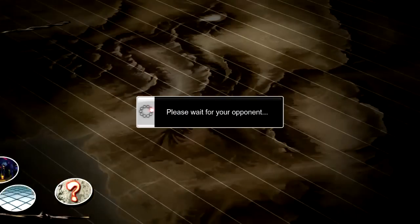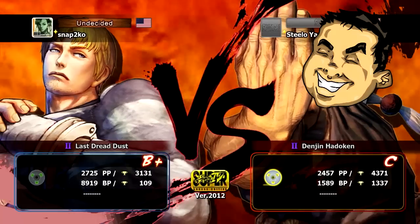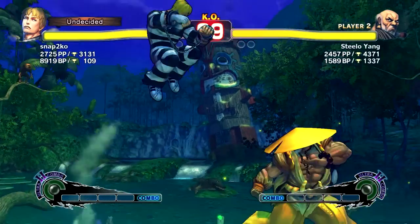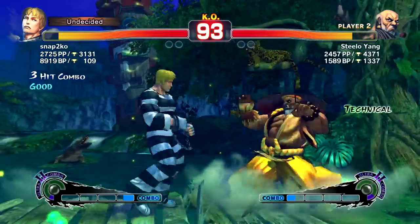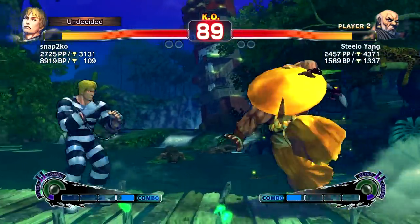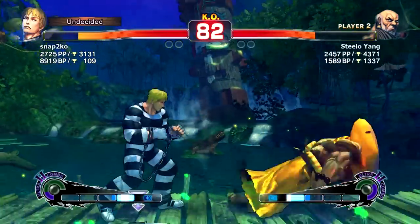In this next match I'm fighting a pretty decently high-level Cody with a lot of battle points. I was expecting plenty of good play. Cody doesn't have as good of reversals as Cammy, so I didn't mind getting up close on his wake-up. I was staying outside of his zonk punch range because I was afraid of that, but he never used it.